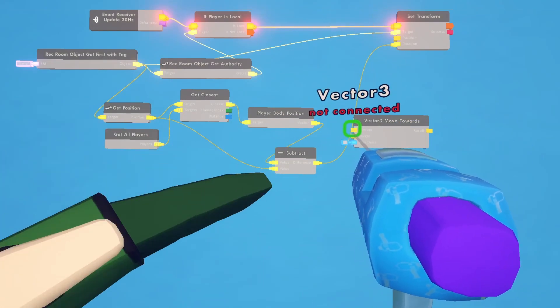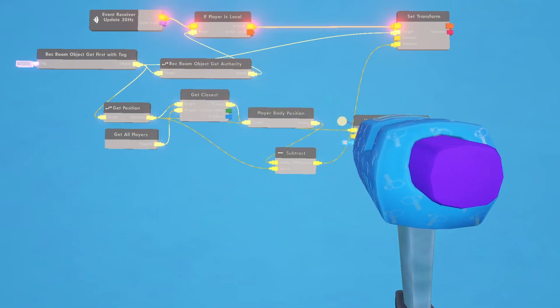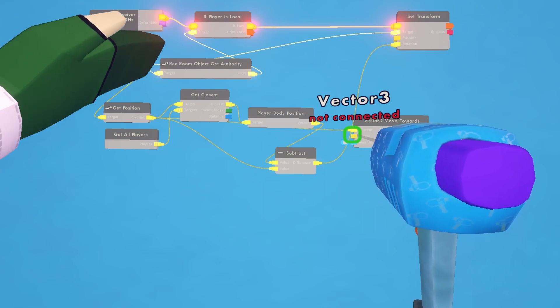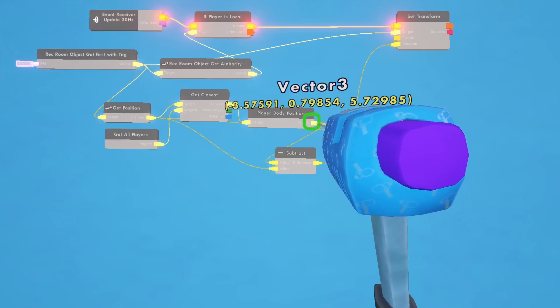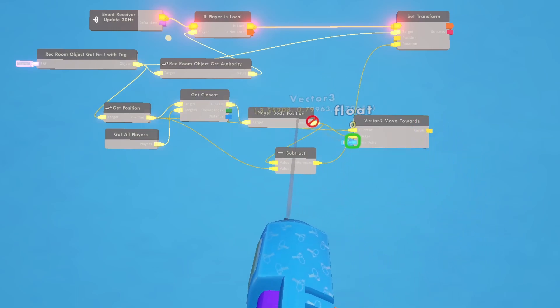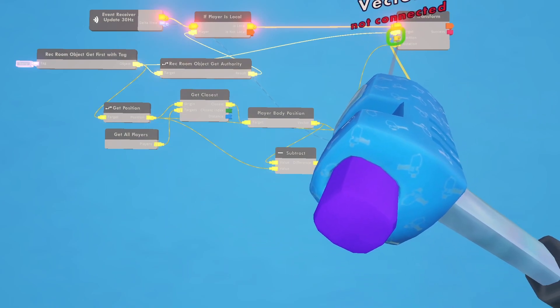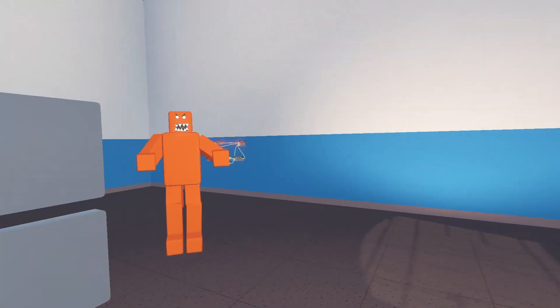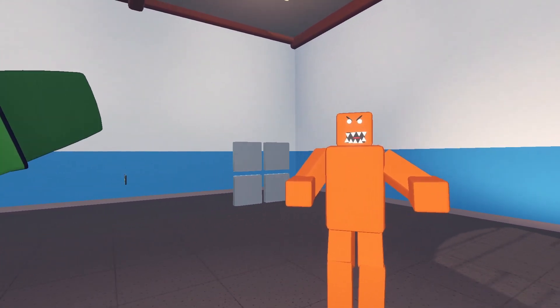Our current is going to be the current position of the monster. Our target is going to be the position of our body or player. Max delta will use the delta time from the 30 hertz, and then the result goes into position. He just started chasing me automatically — hi Barry! Now you want to say hi; you didn't want to say anything before.